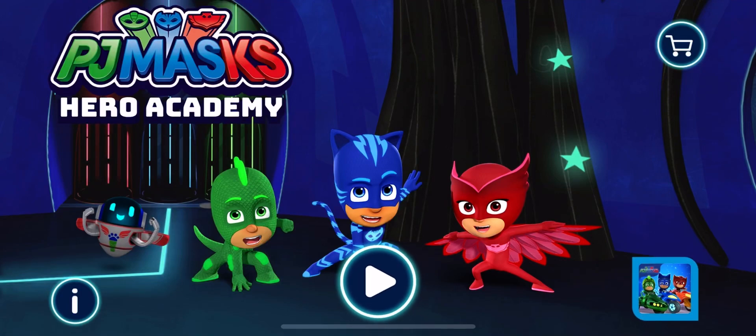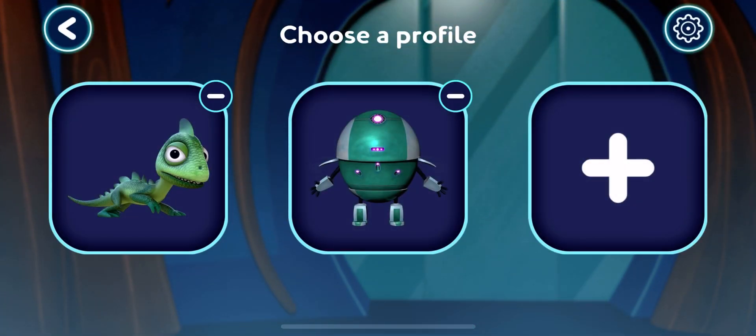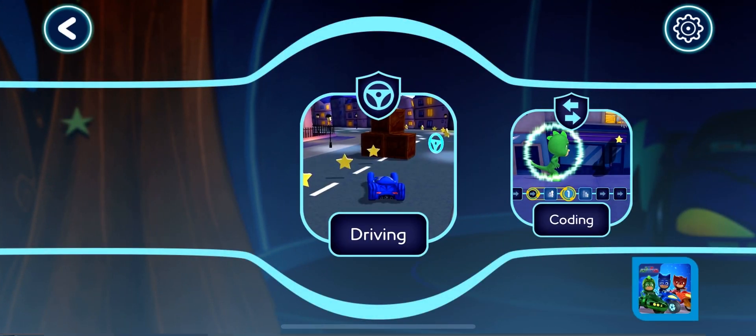Hero Academy. Tap the play button to start. Who wants to play? Tap your picture or pick a new one. Where do you want to go? Driving Academy.